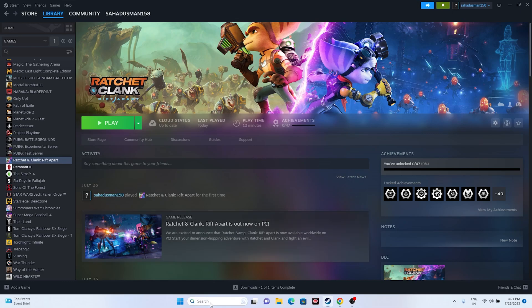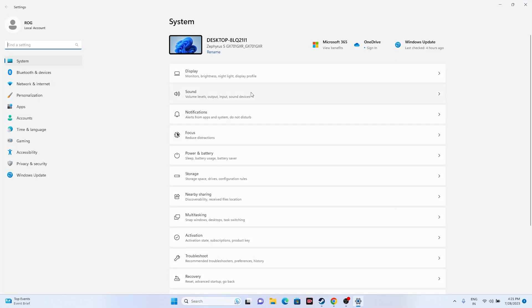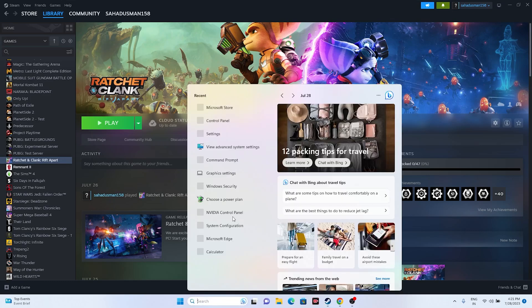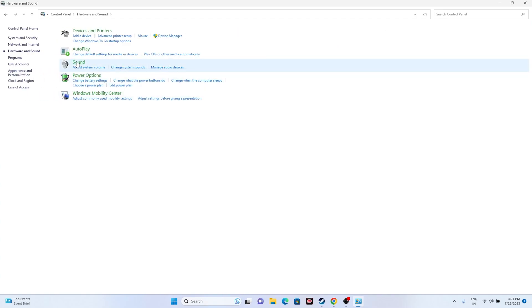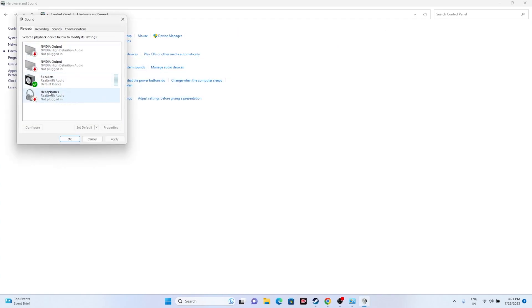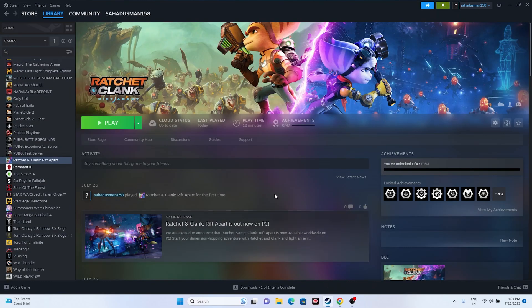The next fix is to disable the Oculus Voice Meter. Go to Control Panel, then Hardware and Sound, and select Sound. If you see the Oculus device listed, select it and choose the Disable option. Once disabled, check whether the issue is resolved.